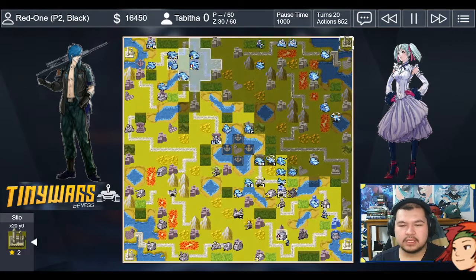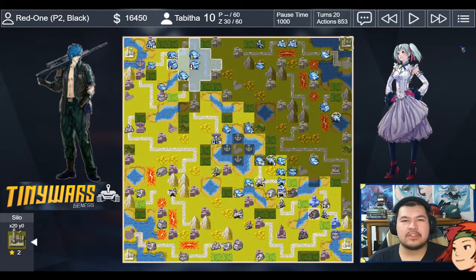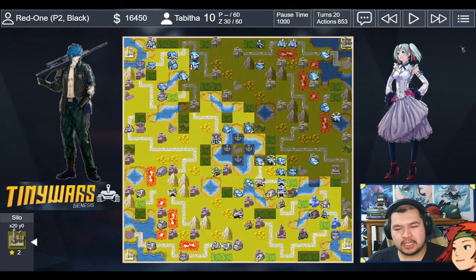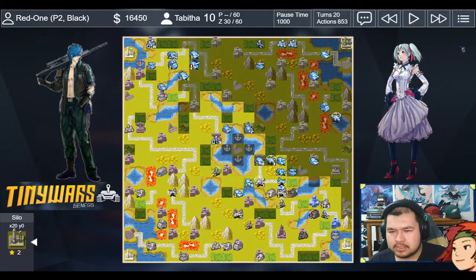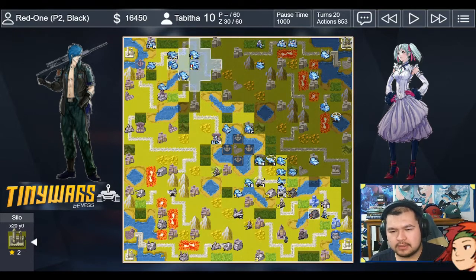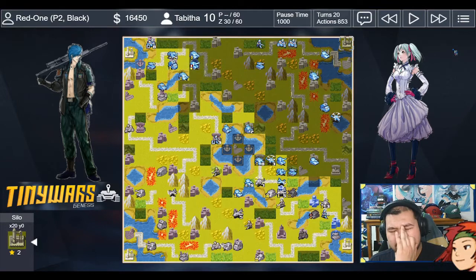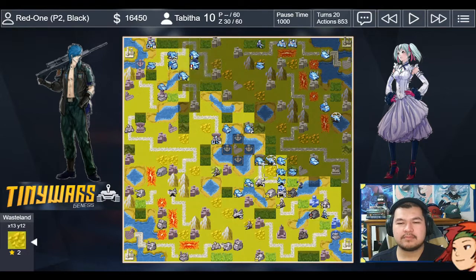My opponent loads their CO zone into the medium tank on the HQ — a much bigger threat than a regular tank. Turn 20 now, and this is a lot scarier. My opponent put their medium tank on the HQ for an opportune moment to load the CO from the HQ onto the medium tank. I can't remember if they had enough energy for the super power — if they did and used it, it probably would've destroyed this entire pyramid formation we had here. That would have been game-crushing.